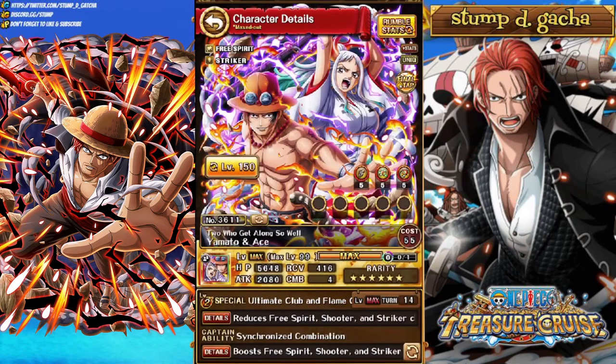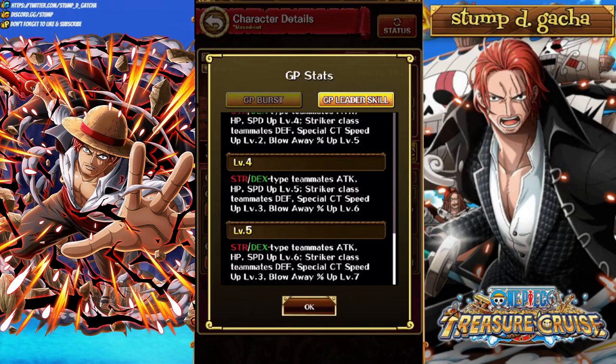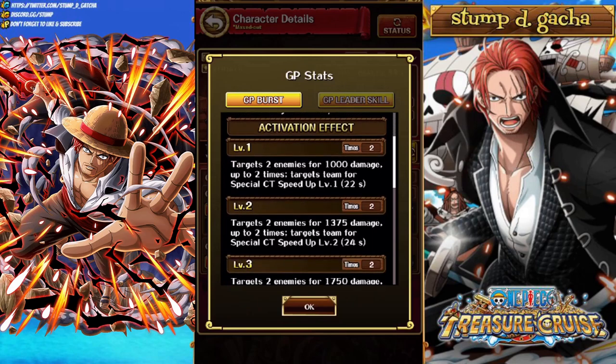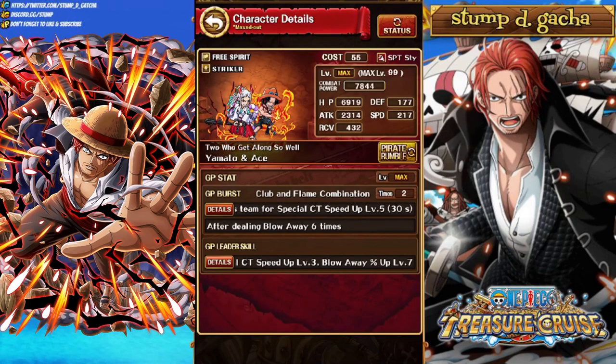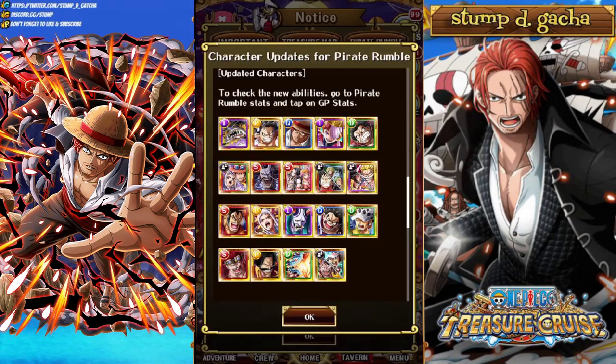Next we've got Yamato and Ace, built around Free Spirit. Their leader boosts Strength/Int Teammates Attack, HP, Speed level 6, Striker Class Teammates Defense and Cooldown level 3, and Blow Away Percent Up level 7 — so they're actually built around Strikers. Their burst activates after dealing Blow Away 6 times: targets 2 enemies for 2,500 damage up to 2 times, and targets the team for CT Speed Up level 5 — usable twice. Dual units don't have typing so they don't benefit from their elite skills, which makes them somewhat limited.